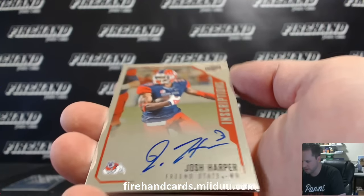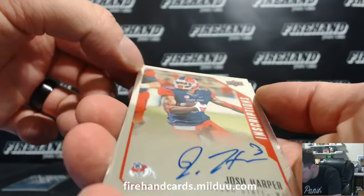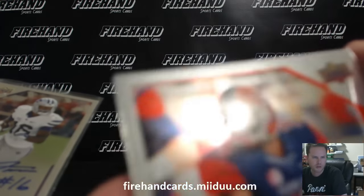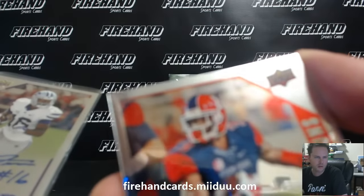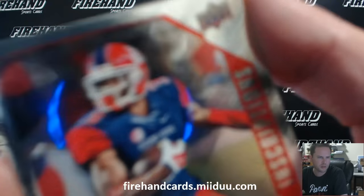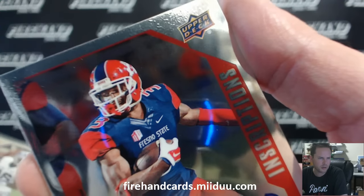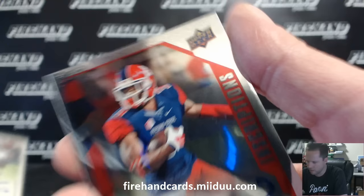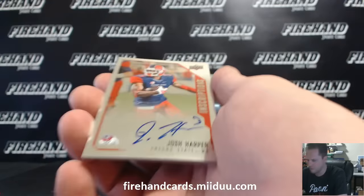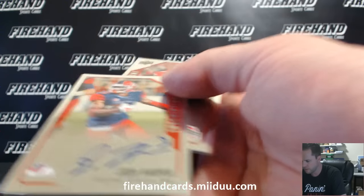We've got Josh Harper — I believe that's the guy from the Falcons. Something going on on the top of these cards, like some bubbling under the chrome finish. Both of them so far. See if it'll show up on the camera or not. My camera's like better than my own eyes usually. You can see those little bubbling on the top of the card — about a centimeter long from the top down. And then the rest of the card is smooth. I don't know what you would call that. It's got like a textured finish to it. I don't think it's supposed to be that way, but every card in this pack is like that.